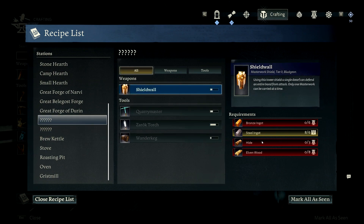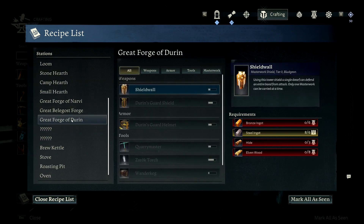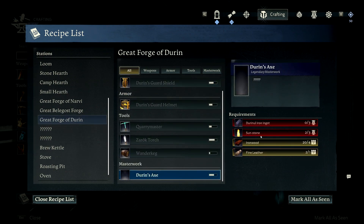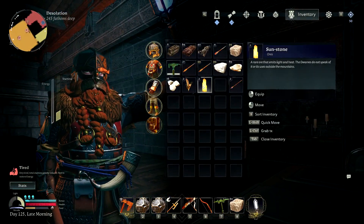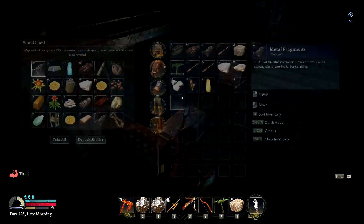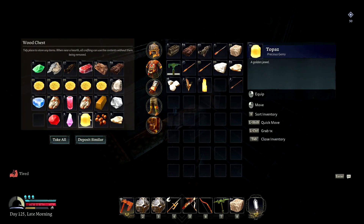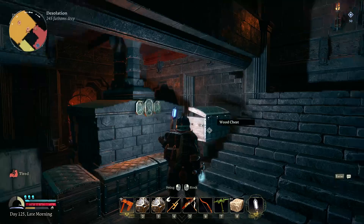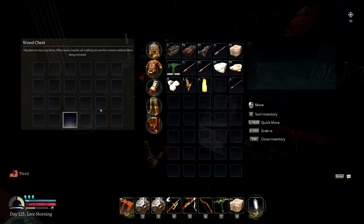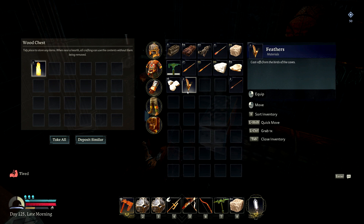So we need three again for the axe, and then three Sunstone. Wait, do I have some? I have two — I need more. I think we're gonna have to kill some more dwarves — or orcs — I don't know where else we're getting it. Put the feathers in there too.